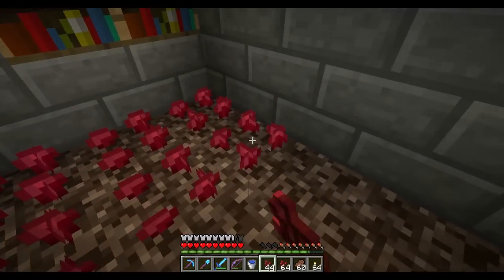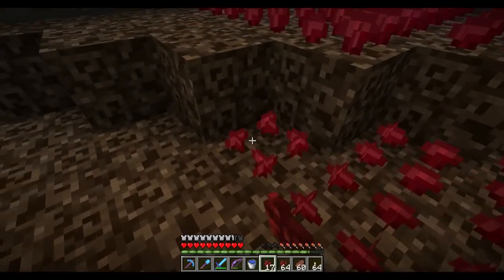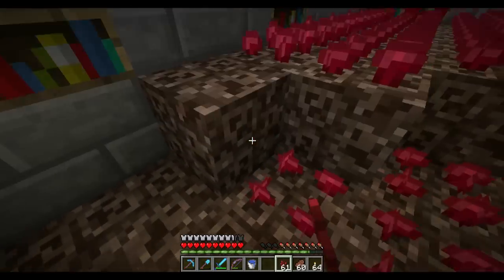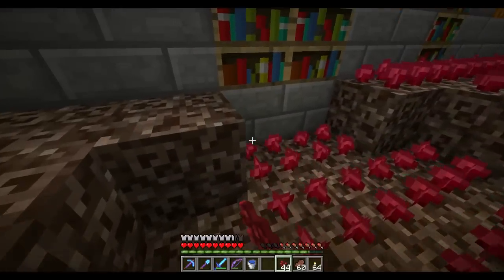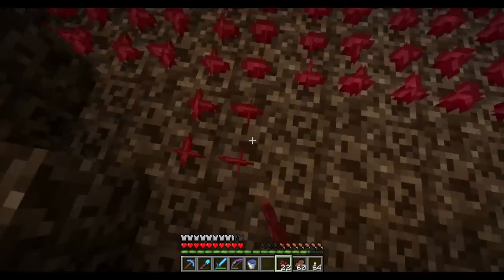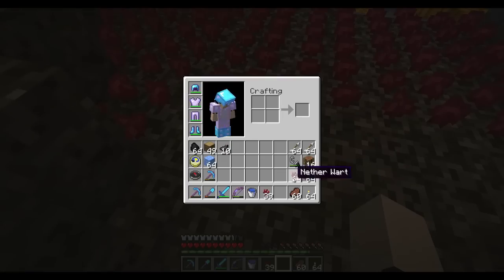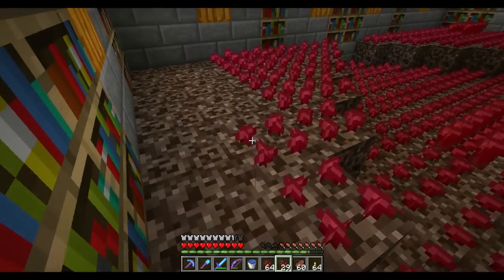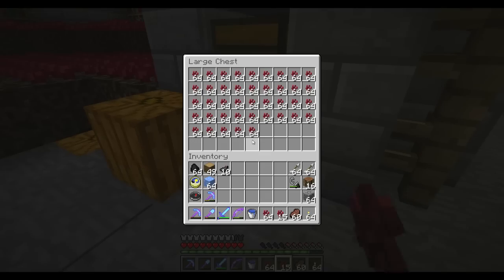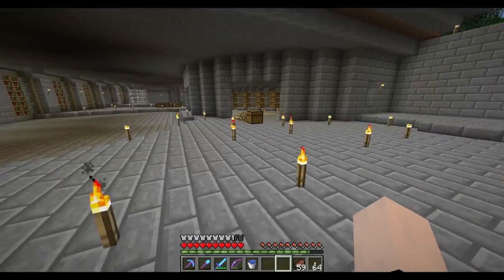Planting nether wart is also slow — I'm sure there's an auto-harvester for this. You know what I need to build? One of those seed and flower farms. Build a dark room, go inside it, and just repeatedly right-click with bone meal, and it'll consistently harvest all the seeds and the flowers and everything, as long as the room's dark enough.